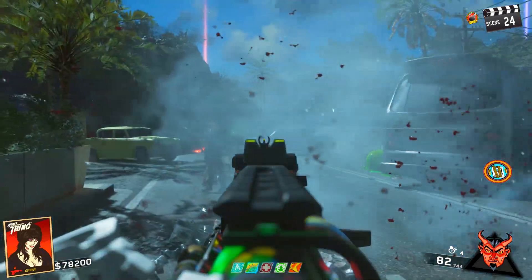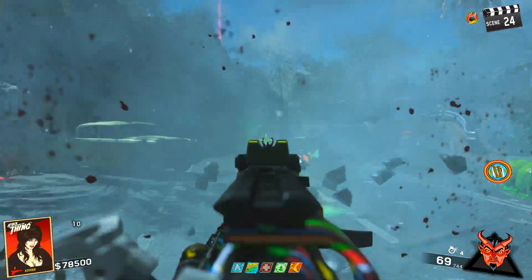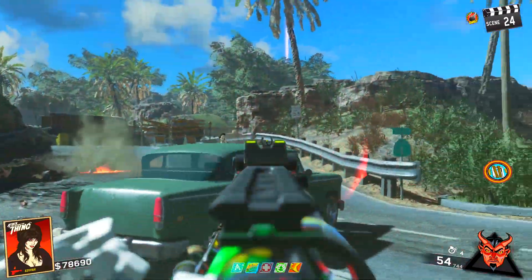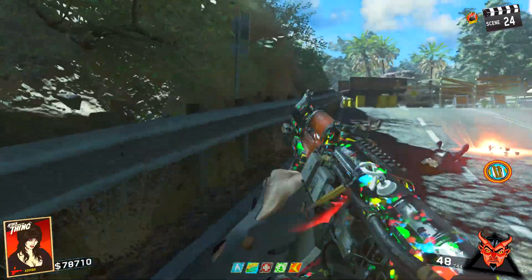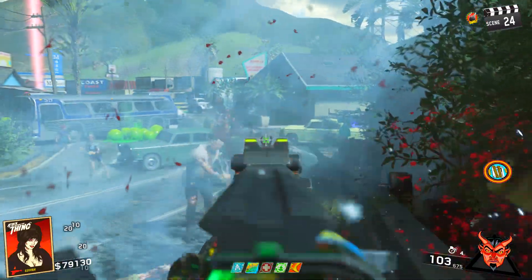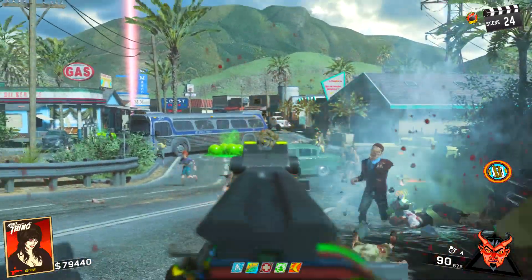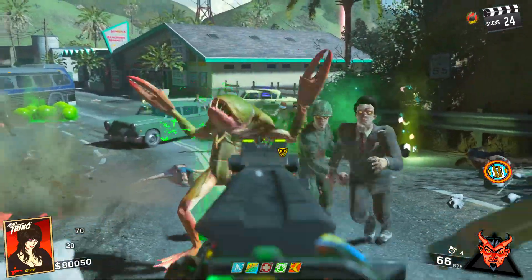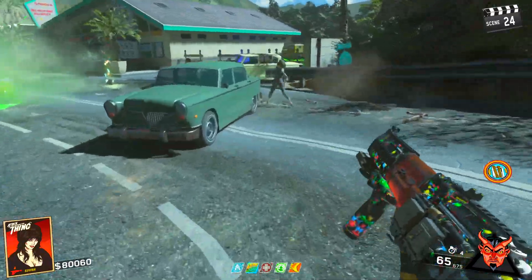That secondary Dew Drops attribute is kind of like a cheap version of Bang Bangs — it doesn't speed up your fire rate but it does double your damage. Whenever you have Bang Bangs equipped, it seems to cancel this effect out so you don't get those extra green hit markers. So just be aware that Bang Bangs seems to cancel this Dew Drops effect, and hopefully that adds a little more worth to that perk for you guys.